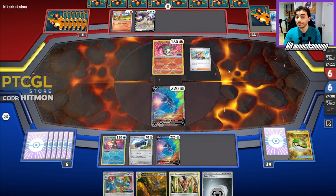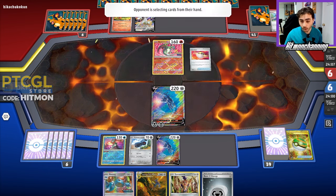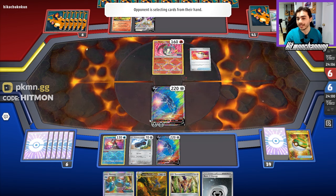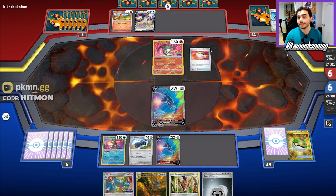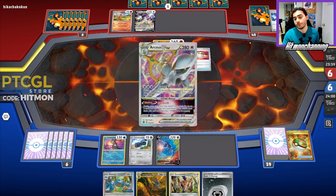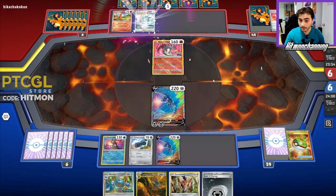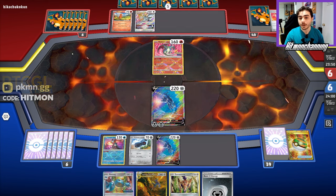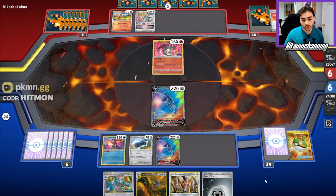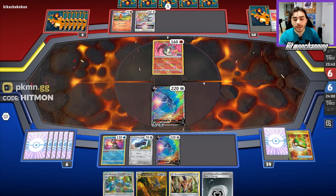Our opponent is going for Arvin. They grabbed that Choice Belt — I'm guessing they're going to Ultra Ball for the Arc V-Star, which can get them the Charizard line and then three Fire Energy. If they have a switch in hand, we're going to be in a lot of trouble because we can get knocked out by that Arceus with the Choice Belt and three energy on it. That's why I went for that play — I didn't want to immediately lose the game here.